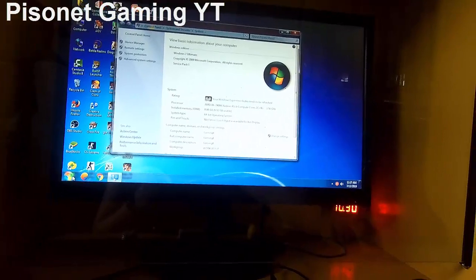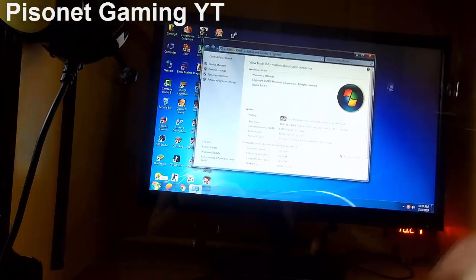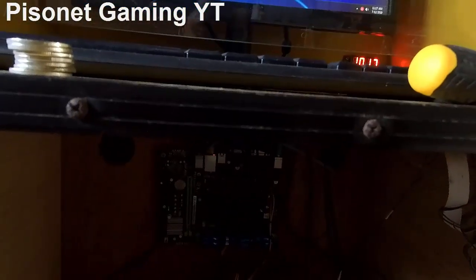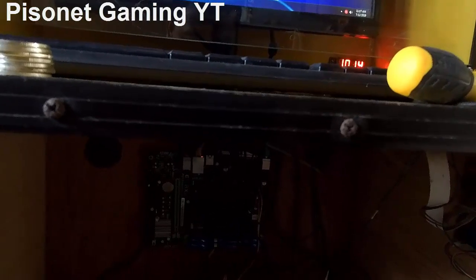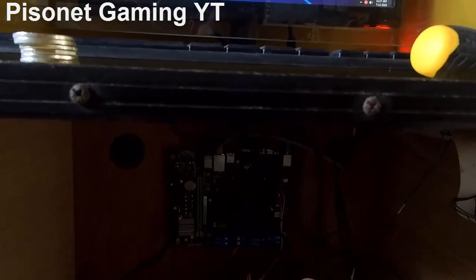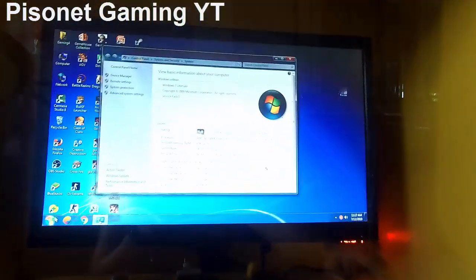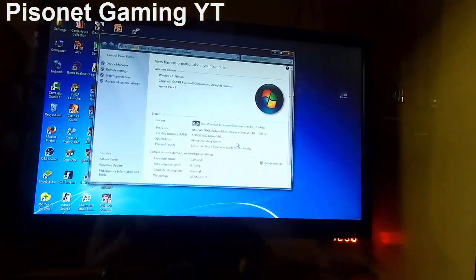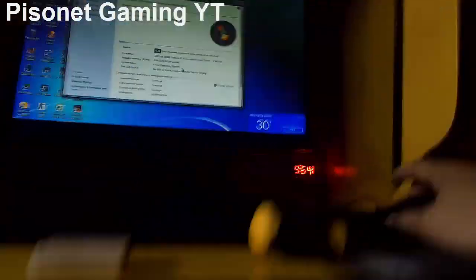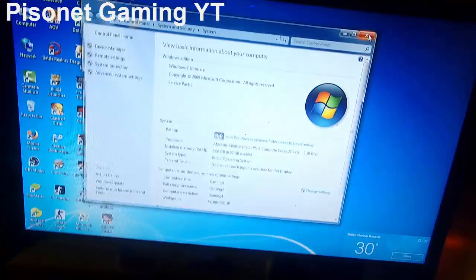Just a quick recap guys: if MSConfig doesn't work, try removing the RAMs. If you have only one RAM, remove it, erase the gold part using a soft eraser, then move it to the other slot. In our case, we have two RAMs, so we just swapped their positions — and now it works. It's now 6.92 gigabytes usable. As you can see, I didn't turn off this camera, so we saw it — it worked. Thank you guys for watching. See you in the next video. Bye-bye.